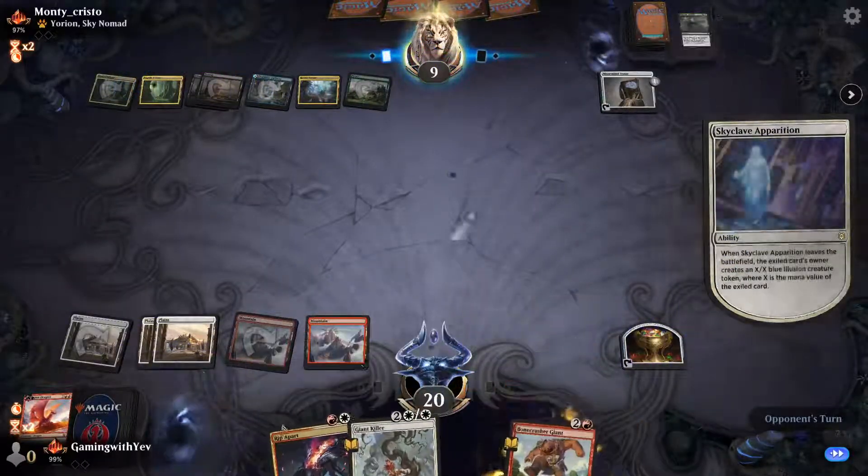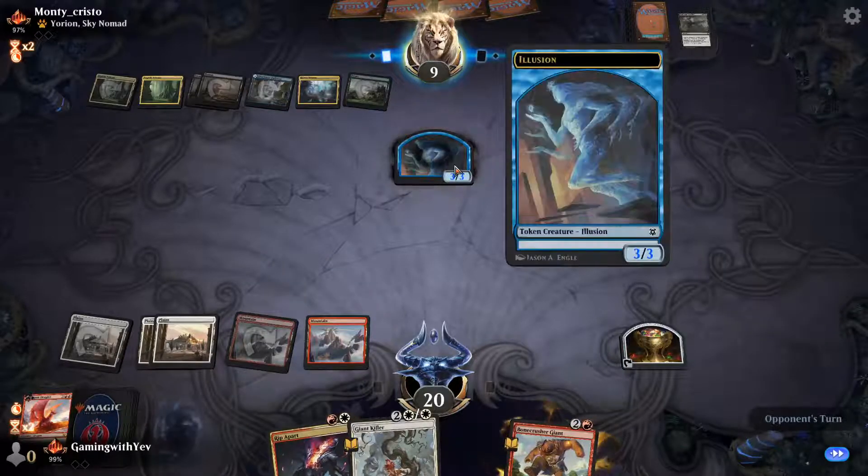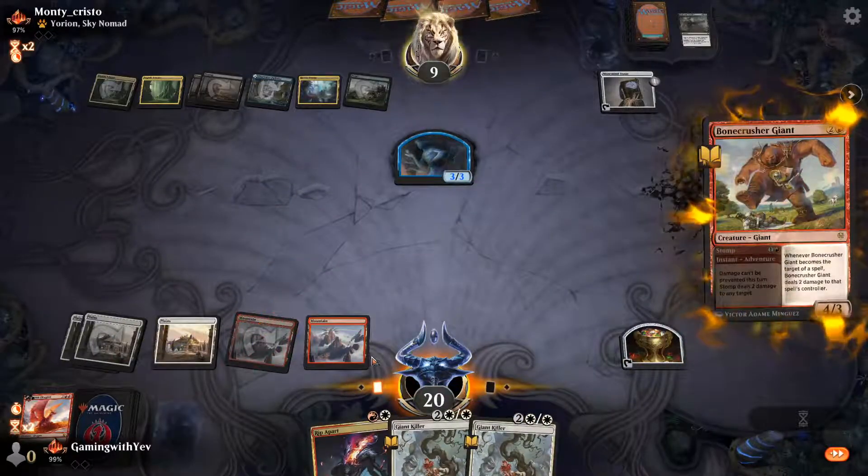Whatever shall we do — we definitely have Rip Apart, which deals three damage to target creature. Only a three-three less Bone Crusher.